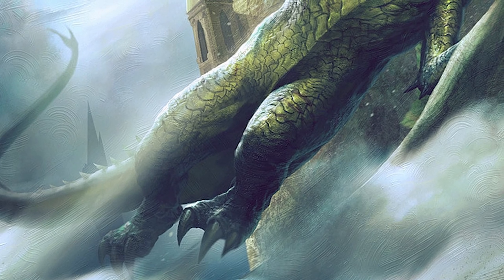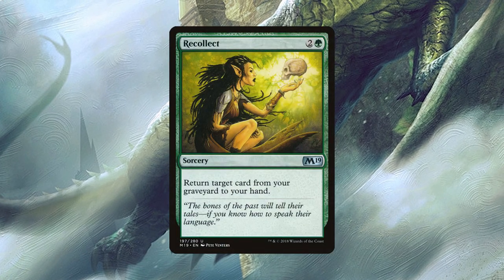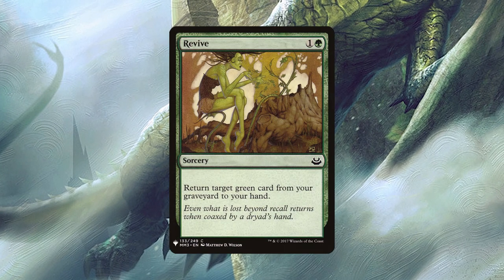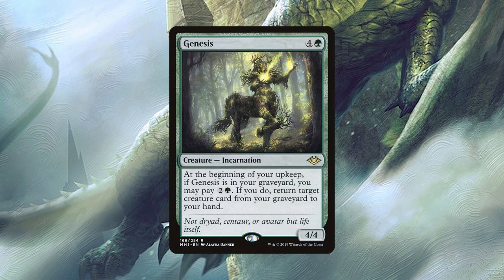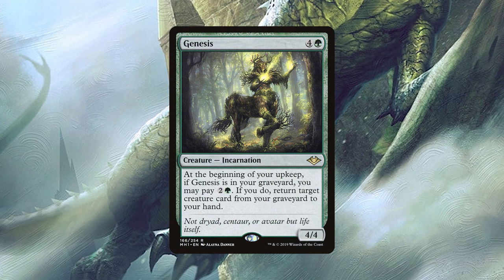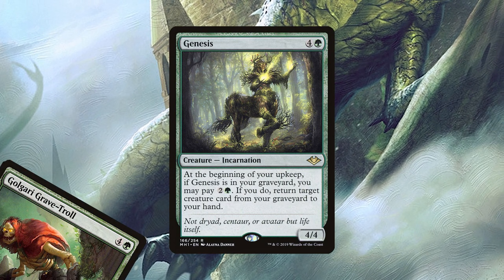Our next batch of cards are here to help us bring back Roalesk after he dies. Recollect returns a card from our grave to our hand. For Genesis, lets us put two permanents from our grave into our hand. Revive returns a green card from our grave to our hand. And Genesis is a 4/4 that, if it's in our graveyard, lets us pay two and a green on our upkeep to return a creature from our grave to our hand — maybe Grave Troll's dredge is good for something after all.